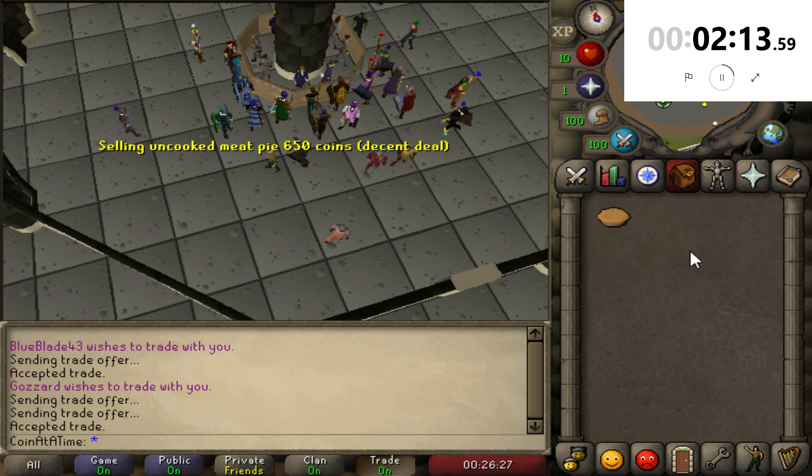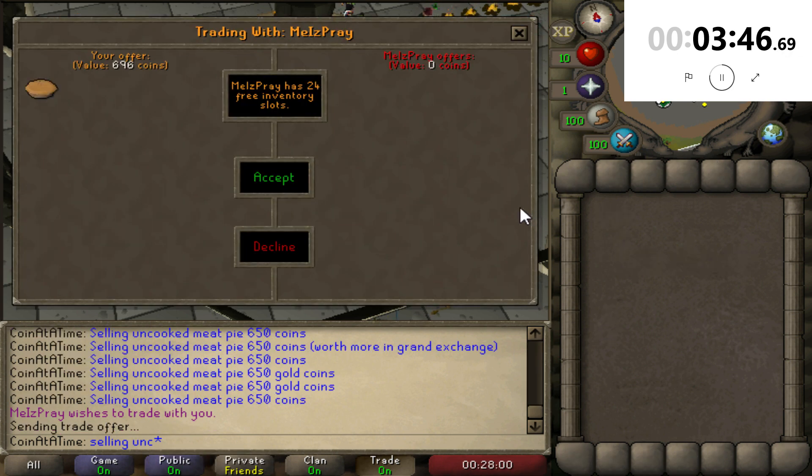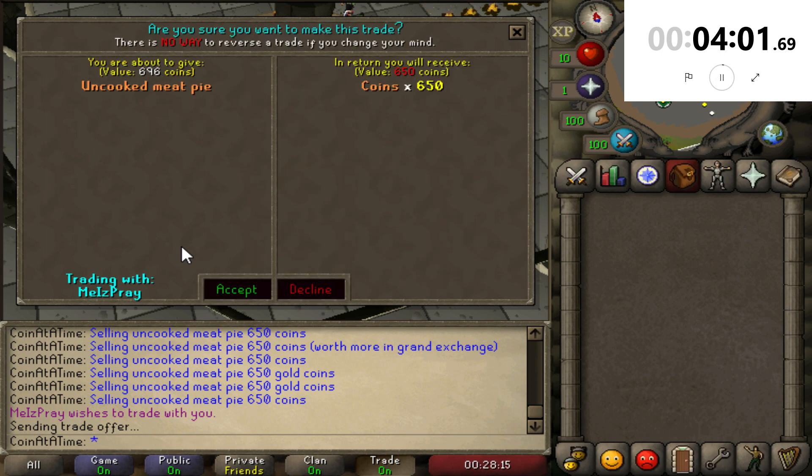Added 'decent deal' on the end so people know we are real serious about this meat pie. We finally got a trade — Mia's Prey, three minutes 40 seconds in. Let's see if he gives us the 650. He's got it. What a deal — thank you, sir, I appreciate it. Thank you very much.